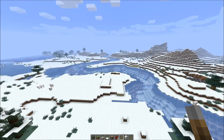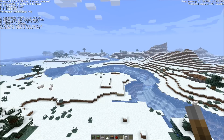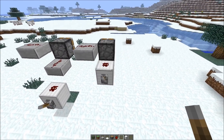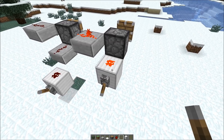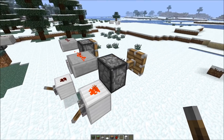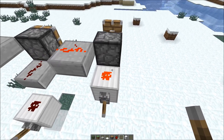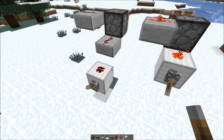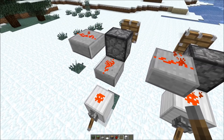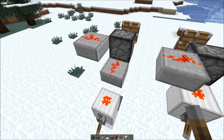Before you tell me that the redstone dust behavior needs to be changed and not the visuals, let's go back a few versions to 1.6.4. I probably ruined all of my settings by going back to such an old version, but anyway, let's take a look. So same situation again — we have a dust powering the piston here, so redstone dust dot. And if it were one block lower, we still have the redstone dust line pointing into the piston.